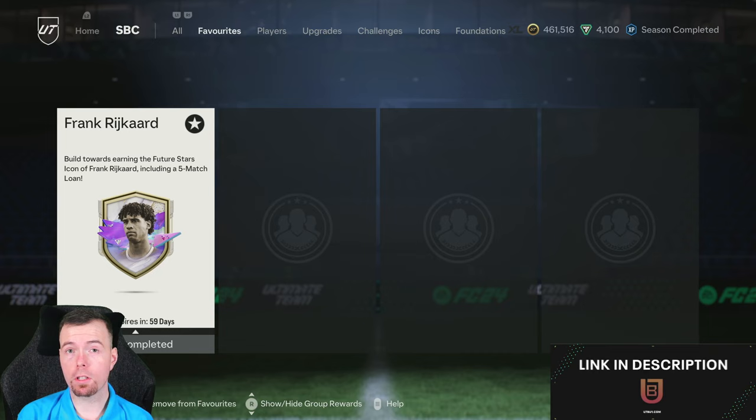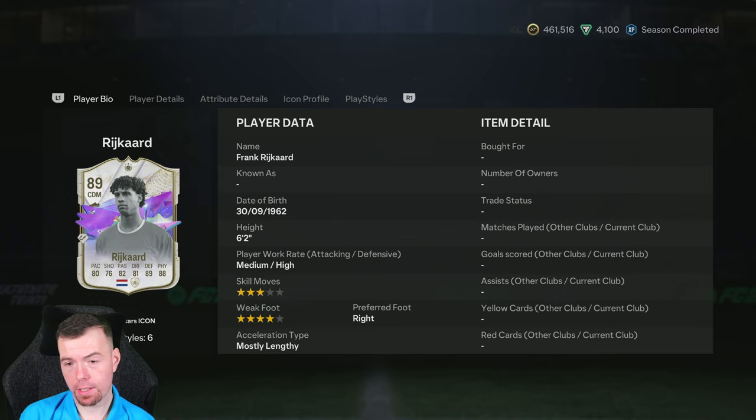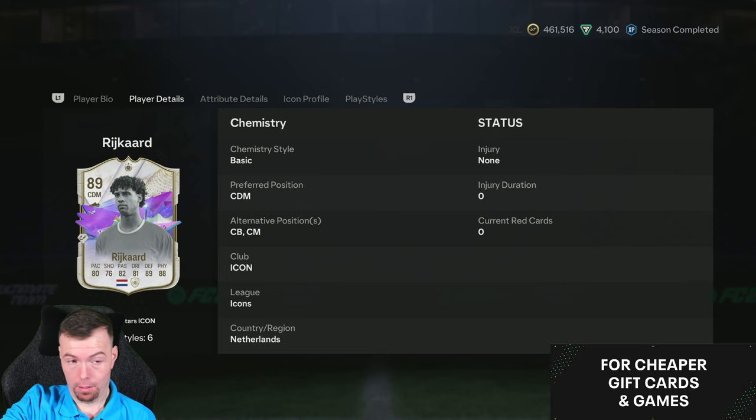Today we have the Frank Roy card — let's call him the Ridge card — out for 60 days. It is an 89-rated CDM. Do not play him as a CDM, we'll talk about that in a sec. He has 80 pace, 76 shooting, 82 passing, 81 dribbling, 89 defending, 88 physicality, medium-high work rates, and four-star weak foot.